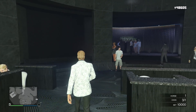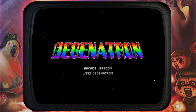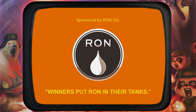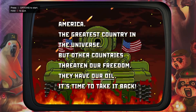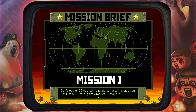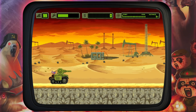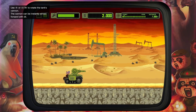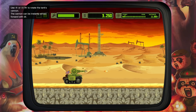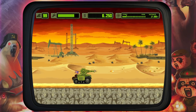The second thing is a secret code you can enter at the Invade and Persuade video game in your apartment. It's a Konami code Easter egg Rockstar added. On the briefing screen before you start, enter up, up, down, down, left, right, left, right, then on Xbox it's B and then A; on PlayStation it's circle and then X. You'll hear an alert tone and be given 99 lives, making it much easier to play and unlock the t-shirts tied to mission progression.